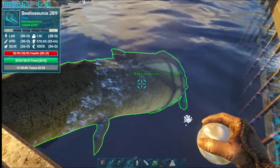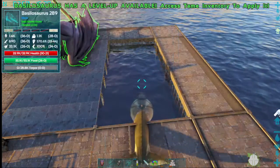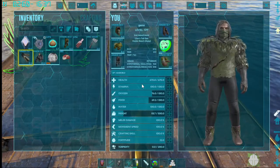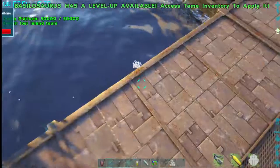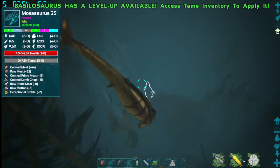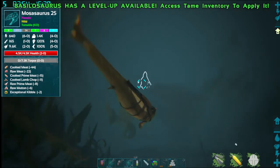Did I bring the right BASI? Yes, I did. Some of my BASIs do not have saddles. Well anyways, the shipwreck you can see is right here. There's a Moser right there — that's only a 25. And I do not see any eels, which is a good thing.